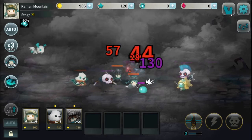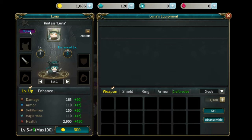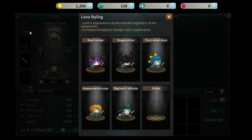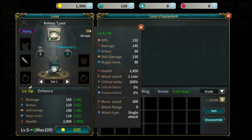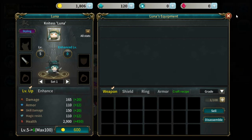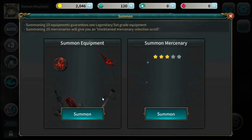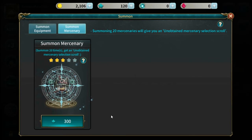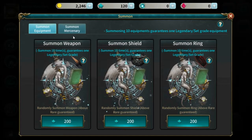It says 'styling' over there — I want to go see styling. So I'm guessing you could change how Luna looks for sure. I'm guessing you buy these. About all the stats. All right, got notifications over there — let's go back to summon.